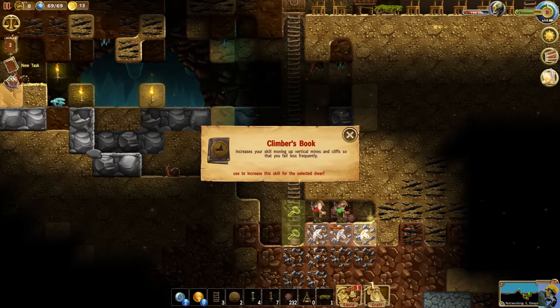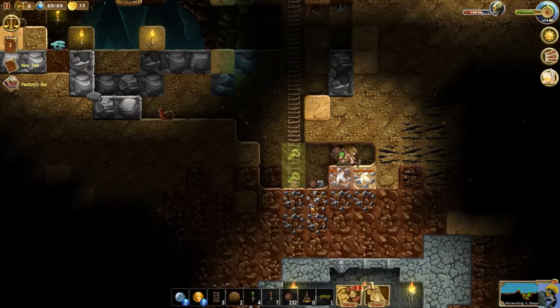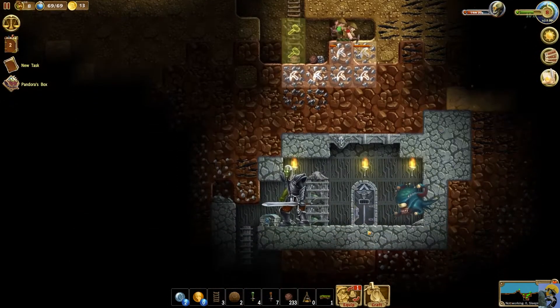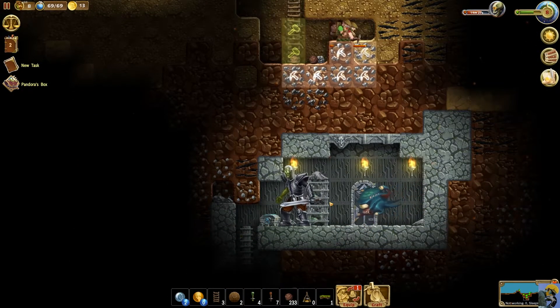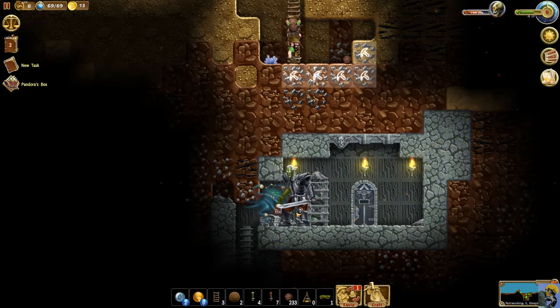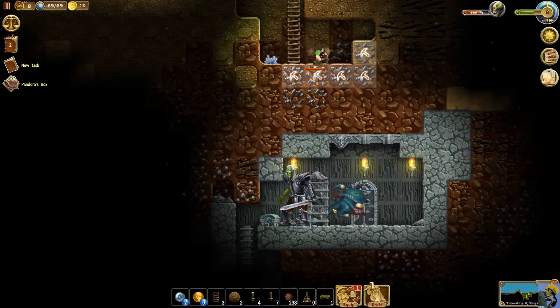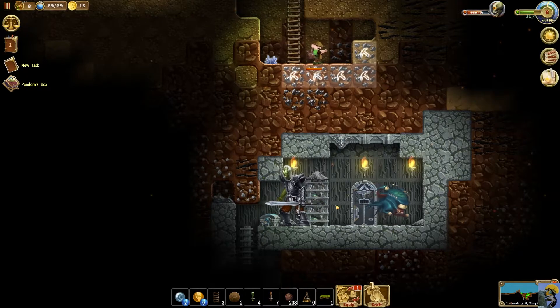We got the climber's book — nice! I love how you find little stat books while you're exploring, that's pretty fun. It levels up your dwarves a bit. This is stuff we need so badly. Oh my goodness, look at this chamber — this is like a lich vampire death knight and a beholder!